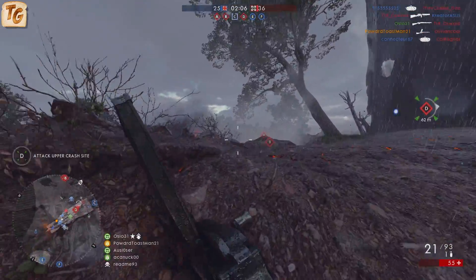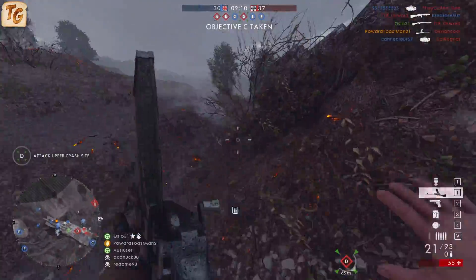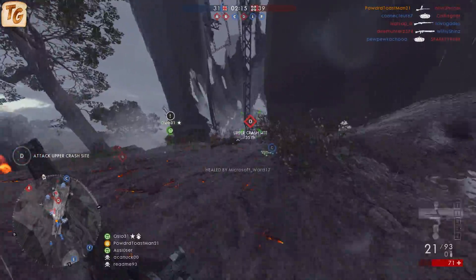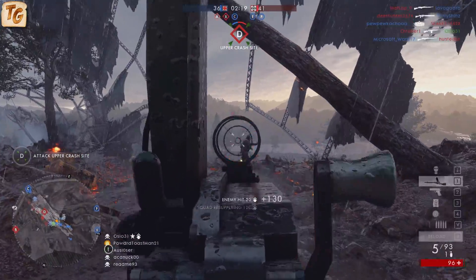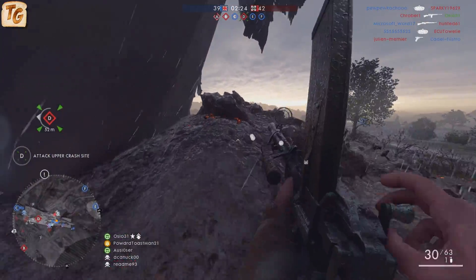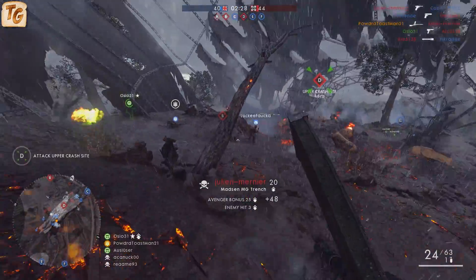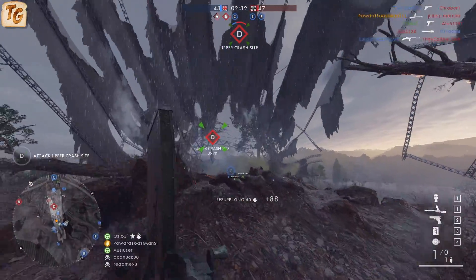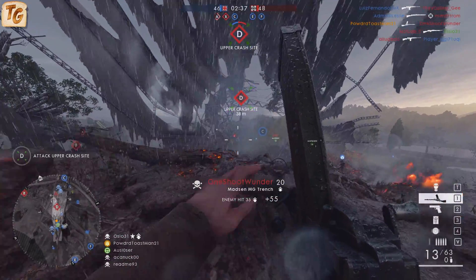If you anticipate that you're going to find yourself in a lot of long range battles, say on a map like Foul Fortress or St. Quentin Scar where long lines of sight are plentiful, then the Madsen MG may not be the best choice as there are weapons in the support class that do long range much better. This weapon is best suited for smaller maps like Argon Forest or Suez, or mid-range maps like Amiens and Monte Grappa where there are still some short range engagements. If you are going to choose to use it on a map with a lot of long range engagements, try to make use of the bipod with the Low Weight variant. You won't have the most accurate sight or magnification to back it up, but at least you have a more steady shot.